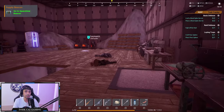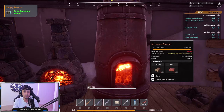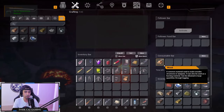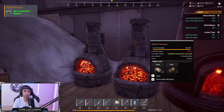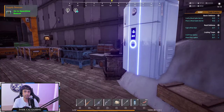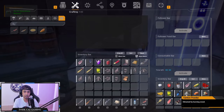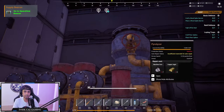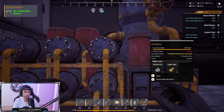You also need carbon powder. A really important tip: the only way to get carbon powder is to burn wood in your furnaces. Keep your furnaces burning wood constantly. You can also see the kitchen here — burning wood there also produces carbon powder. It's really, really important.